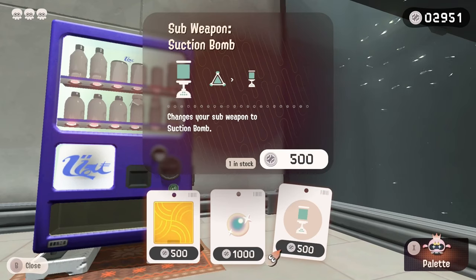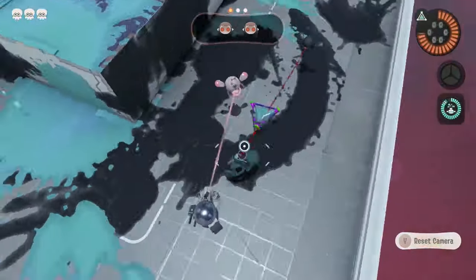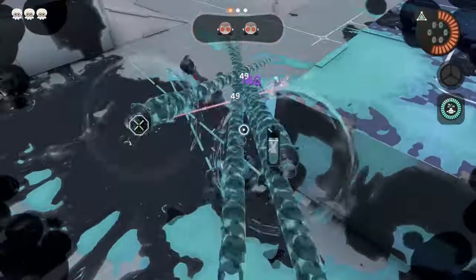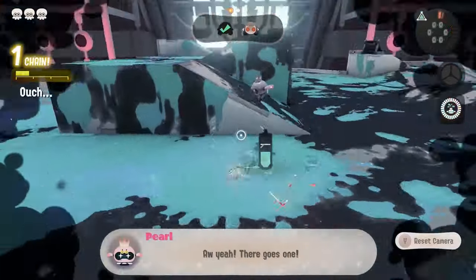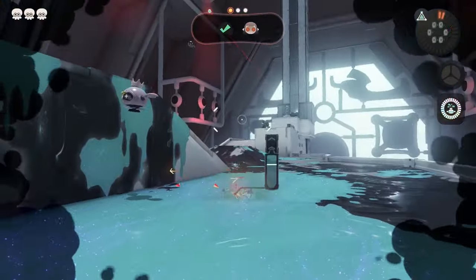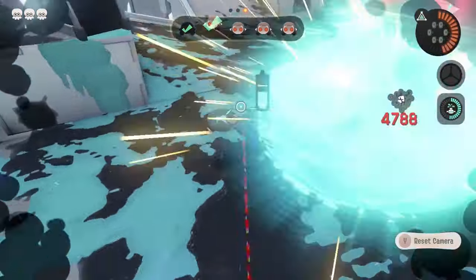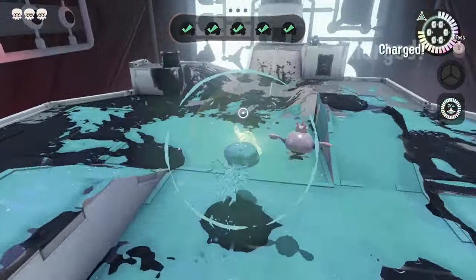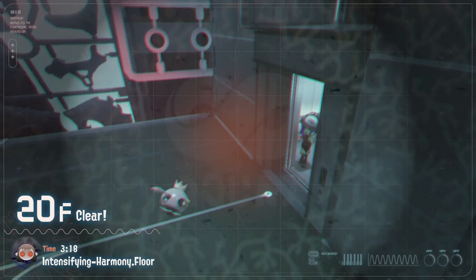Thankfully floor 18 was easy and floor 19 was a vending machine level. The second boss is the Parallel Cannon, and this is the most tedious boss I've had to fight so far. The AI is so annoying and they keep moving around so I can't hit them with my bombs all the time. I'm constantly having to either use my special or time my bomb throw extremely precisely. At the last phase there's just so many of them inking the ground faster than I can ink it back. Little by little we're able to kill their army and grab the key - that level was more annoying than I thought.